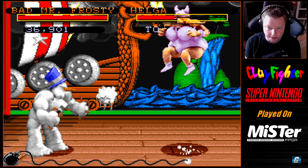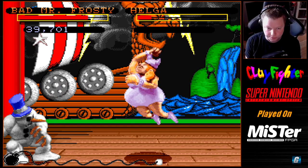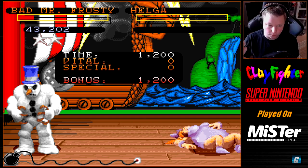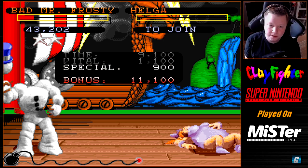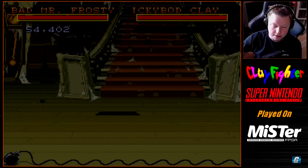What I like to do is constantly spam my projectiles and play the distance game. Bad Mr. Frosty has multiple projectiles: quarter circle forward plus any punch button does his snowball fist, which does less damage than the ice breath. I recommend doing the ice breath more often than not. The snowball hand is quarter circle forward and punch; the ice breath is half circle forward and punch.